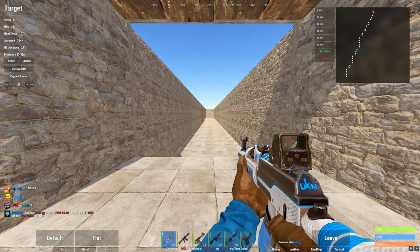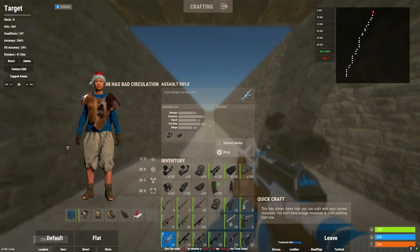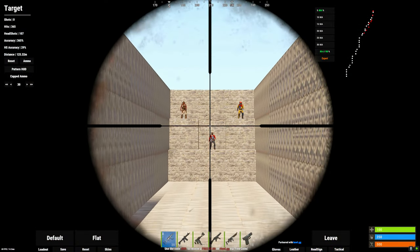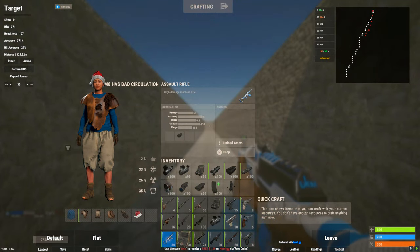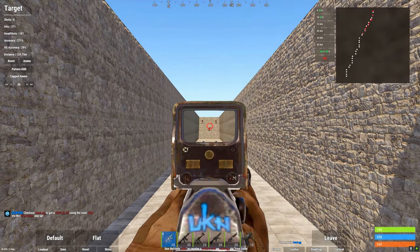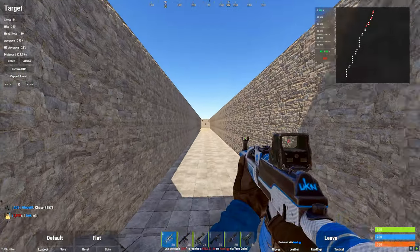Another tip is practicing your spray with an 8x. The reason is it causes you to actually pull down on your mouse a lot more than you usually have to, which in turn helps you with the smaller recoil adjustments needed with a holo sight. Obviously spraying with the 8x is going to be pretty bad — it's causing me to pull down my mouse a lot — but then when I put on the holo sight, you guys can see that it's a lot better. It helps my recoil a lot.